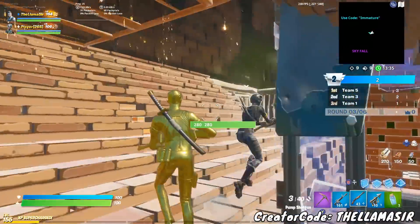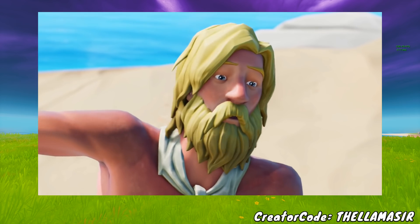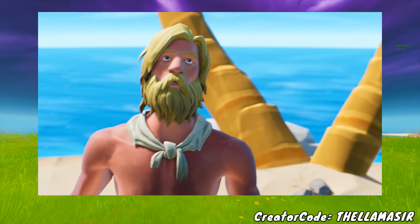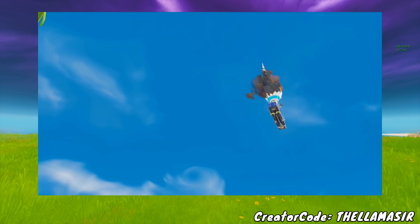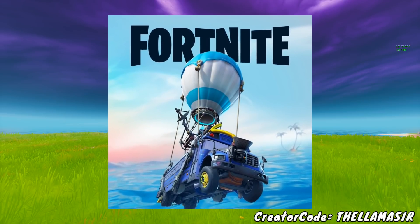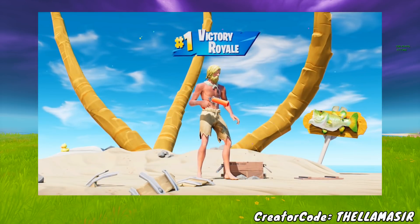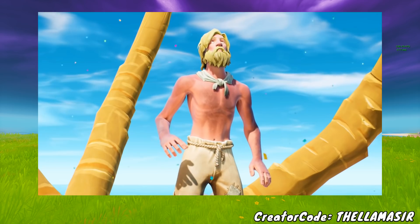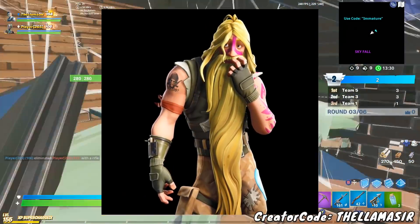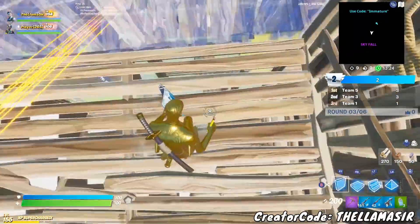A brand new skin was revealed inside of what is being called the Season 3 trailer — we are going to be getting the Desert Island Jonesy skin. It's obviously a version of Jonesy, but he's stranded on an island. The reason this looks to be a free reward is because of a leaked image found on the PS4 store — that image shows an island very similar to the trailer, with the same palm trees, and Desert Island Jonesy is right there. Judging by how we had Bunker Jonesy, it's looking like we'll be getting Desert Island Jonesy as well.